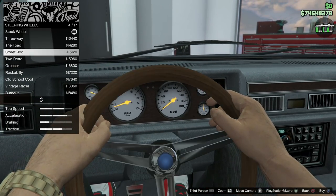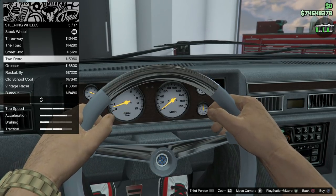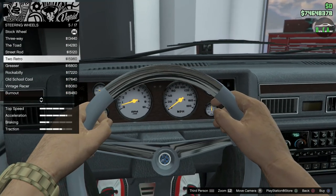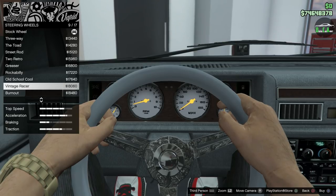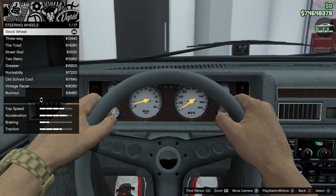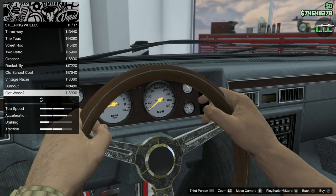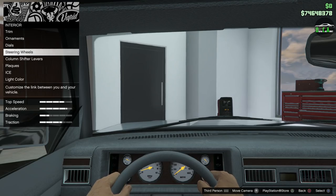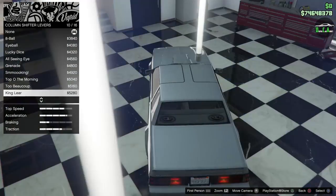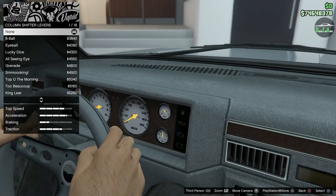For steering wheels, you have the stock wheel and all the different color variations. Most of them have a primary color match, which looks a little weird to me since our primary color is silver right now. I prefer the regular look with a matching interior color, so I'm going to skip the custom steering wheels. Next up are the column shift levers — but since there's already a shifter in the center console, I'm going to skip those too.